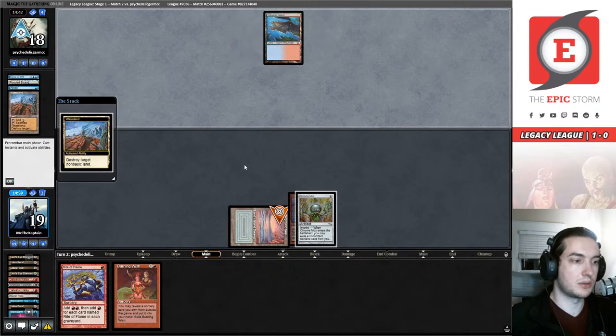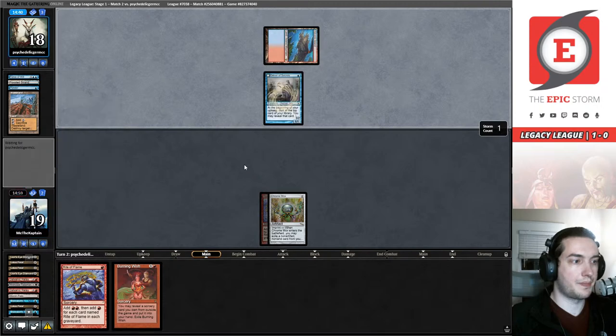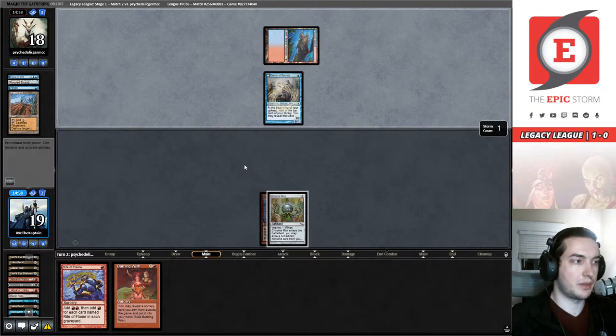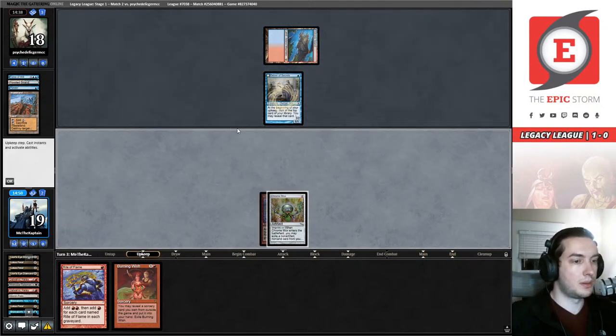Wasteland — of course, why not. Delver of Secrets — okay, they have three cards in hand. I could Echo of Eons right now: it does not play around Daze, it does not play around Force of Will, it does play around Pyroblast. What do we think, chat? Do we want to Echo of Eons now, or do we want to Echo of Eons next turn where we can play around Daze? We'd be opening ourselves up to Pyroblast, but there's going to be a bit of a toss-up — we have a Lion's Eye Diamond on top of our deck.